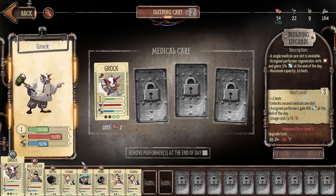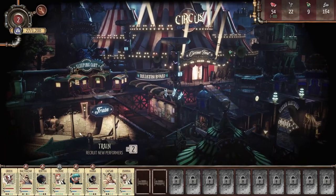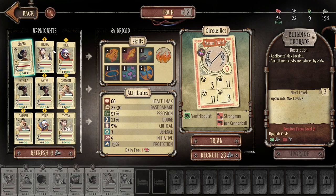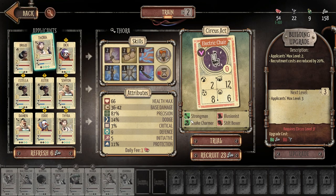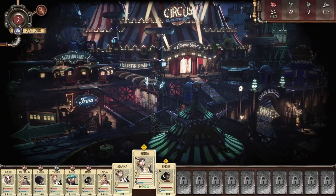One thing we definitely need to do is put Yvonne in the sleeping cart — she's taken enough damage. I also need to go to the train and recruit new people. Let's refresh: we've got some level twos. I'd like Thora — she seems pretty good, though she has a down arrow which I don't need many of. Baton-twirling Brigid seems like she could fit — she's a wild card and she actually really likes strongmen. So Thora and Brigid are both going to join my party. I'm pretty heavy on fire breathers and escape artists but that's okay.